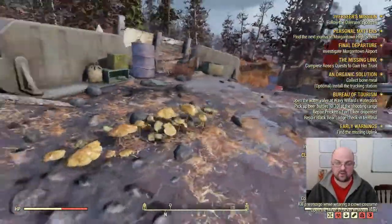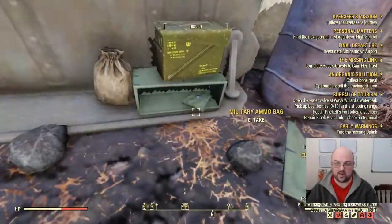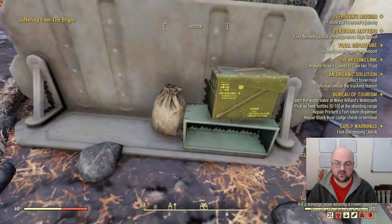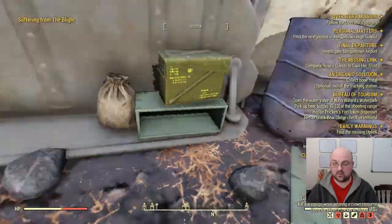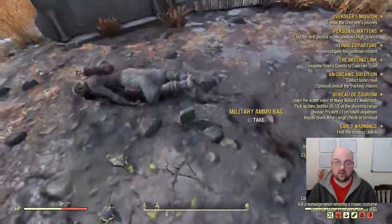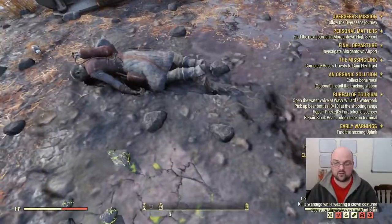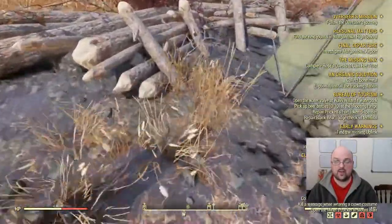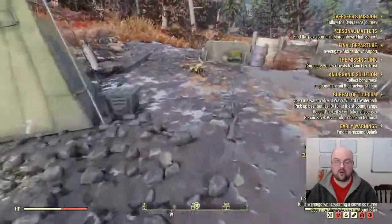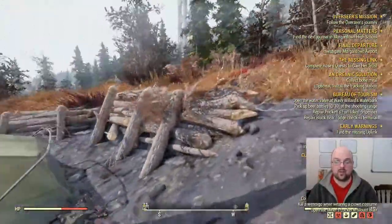When you get here there are two places that these spawn. One is right here — a military ammo bag in this box. Sometimes a roll of military duct tape will spawn there as well, which gives you an additional one. Then over next to this body there is an additional military ammo bag, giving you four ballistic fiber total for a quick travel grab.